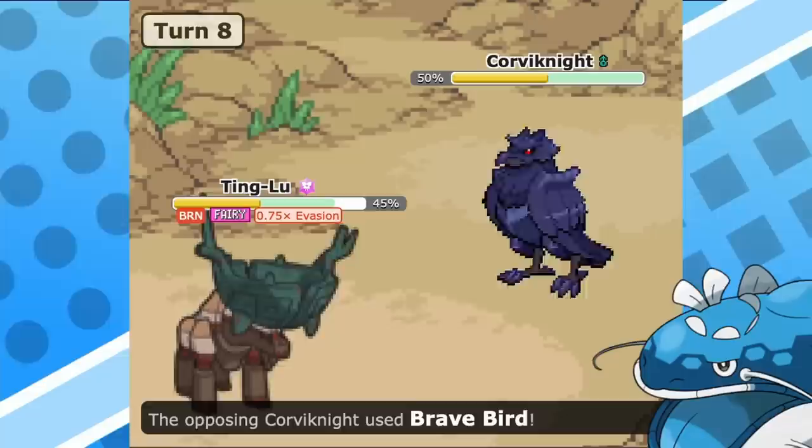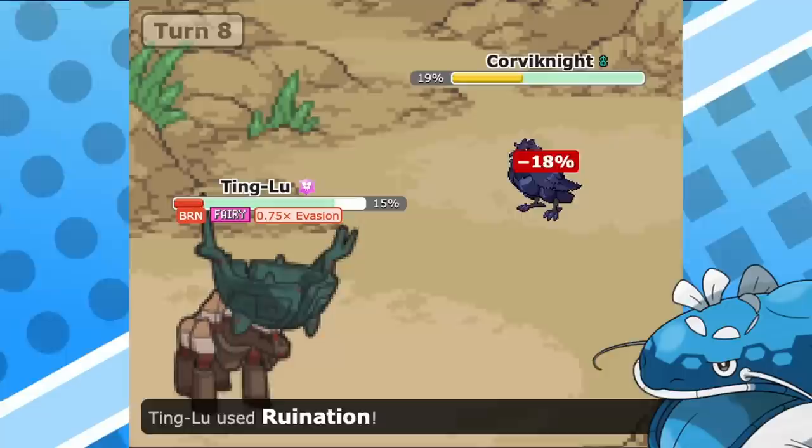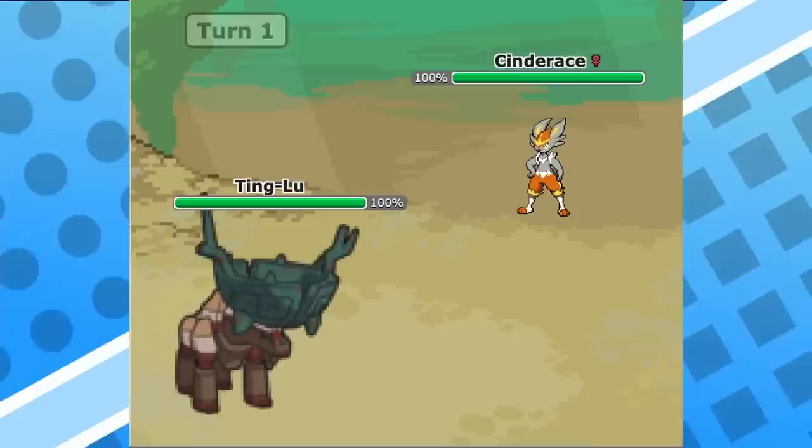Dark ground has also punished fire type moves on switch and has been a great support with unaware dondozo, which is susceptible to those electric type moves on the special side. So it can be a great tandem partner, and in return unaware dondozo can help deal with those pesky cinderace and grey tusks that run around and potentially punish Tinglu's passivity.